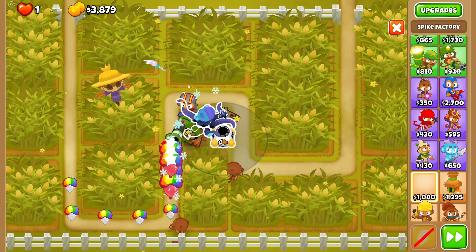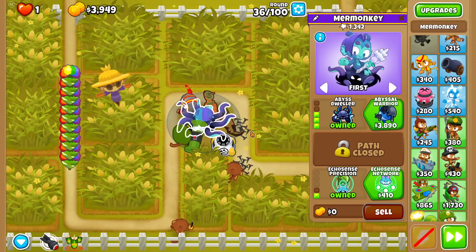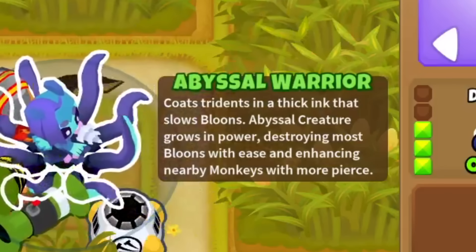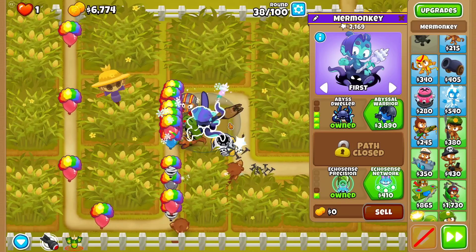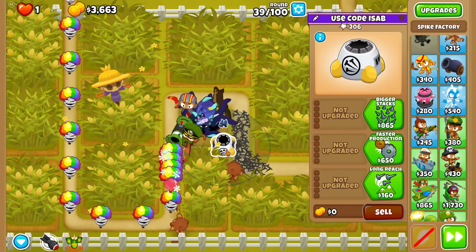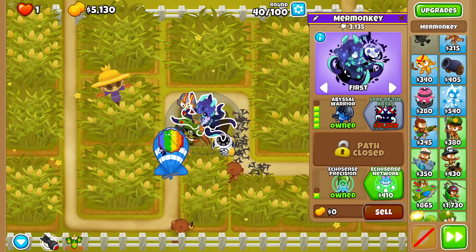I think it's time to just drop Spike Factory early — without a doubt, just try to think of anything that benefits well from pierce, and Spike Factory is almost always at the top of the list. Now, just trying to remember what Abyss Dweller does — this is the upgrade where we start slowing bloons down. Take a look at the tier 3 splash art; this is something I have yet to see in early access, but sure is welcome. We'll go ahead and get it now since round 40 is coming. We also got level 8 Stryker, so if the additive math is correct, 40% more pierce just like that on Spike Factory. Nutty.